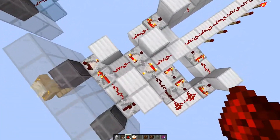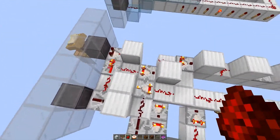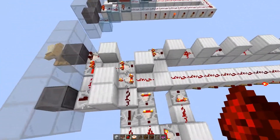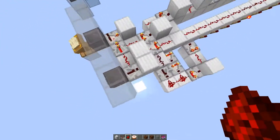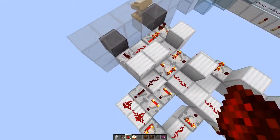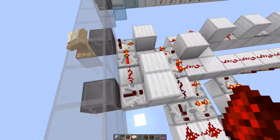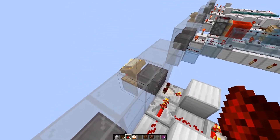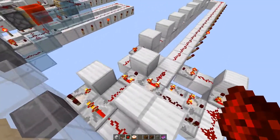The second component is a signal-strength memory cell, which stores the current value of signal strength. When the button is pressed, we give a signal here and this memory cell is erased because we get signal strength 15, setting it to zero. If this is zero here, then this is also zero, and finally the item frame signal strength gets through.